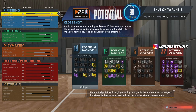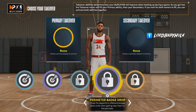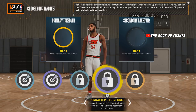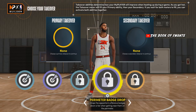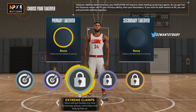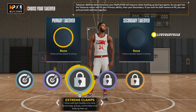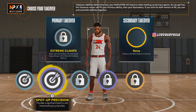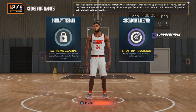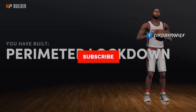The primary takeover gives us Limitless Spot-Up, Precision Dribble, Extreme Clamps, Perimeter Badge Drop, and Enhanced Jump Shot Contest. With locks you can usually just take them straight to the Park without even badges since it's easy to shoot with high defensive ratings. You could start with Extreme Clamps or Spot-Up Precision — or do Double Sharp. Voila — perimeter lockdown build.